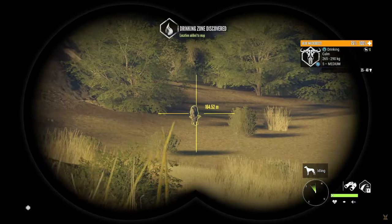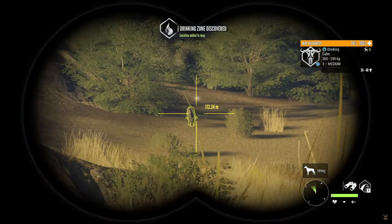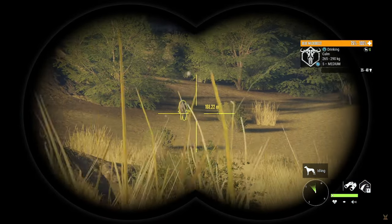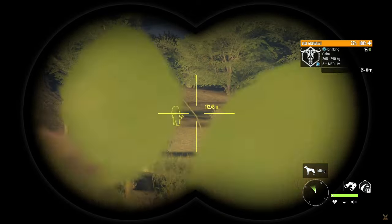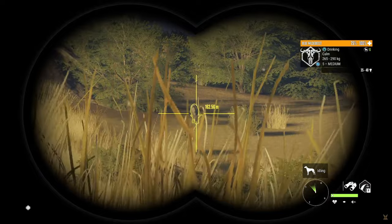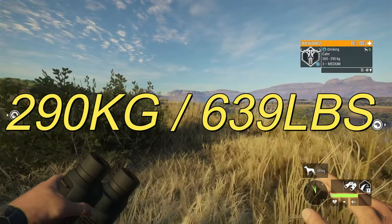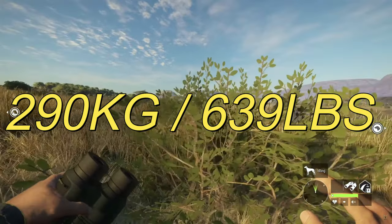For the Wildebeest, you need a score of at least 37.6 for the animal to make a diamond. Keep an eye out for high score estimates on the level 4s too, as this species does often make diamond at level 4. The minimum weights you're going to be looking for in terms of diamond requirements are 290 kilograms or 639 pounds, depending on your settings.